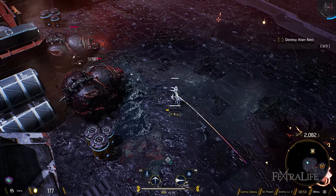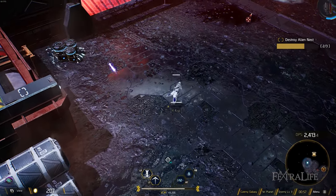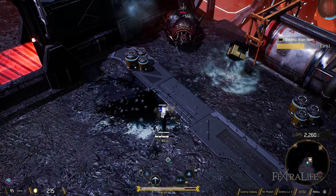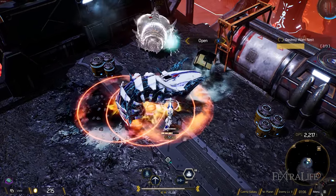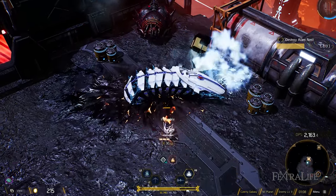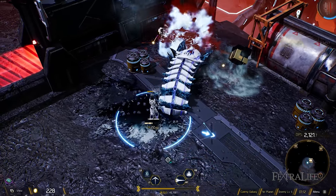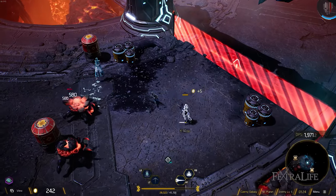Ultra beam lets you channel a short-range beam that does incredible damage. It puts you in harm's way because of how short range it is, so it's usually good to use on frozen enemies or ones petrified by a party member. You can extend it with passives you unlock throughout the game to make it longer and safer, but even without that it's very very high damage.